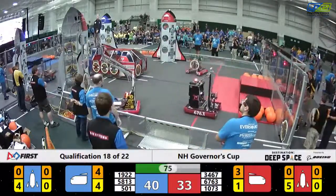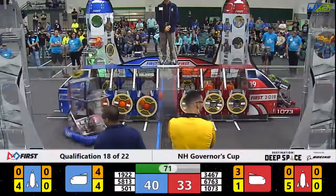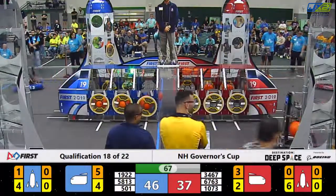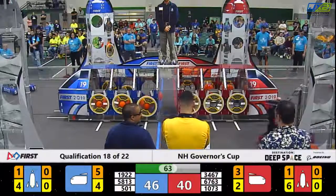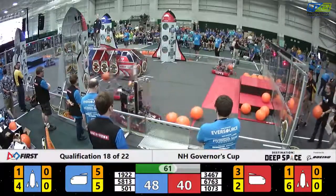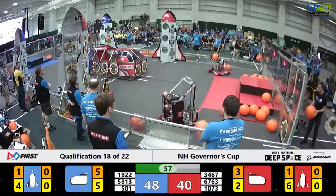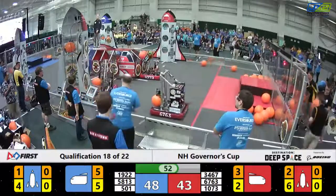There goes Morpheus looking to place a piece of cargo mid-level for blue — and it bounces in for three. 67, 63 Fusion bouncing all over the place, placing another score for three on the red side. 48 to 40 with a minute to go in favor of blue. Going up high is the red alliance Windup — for three more.